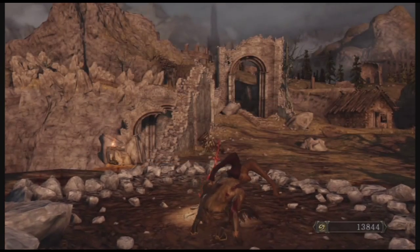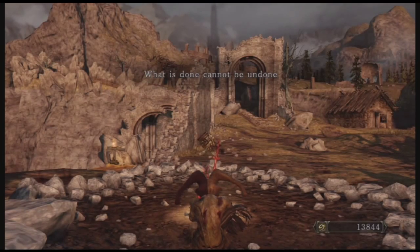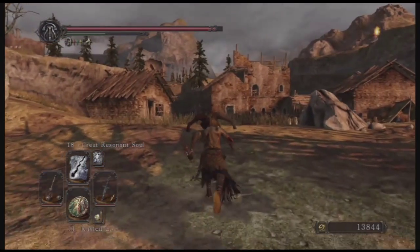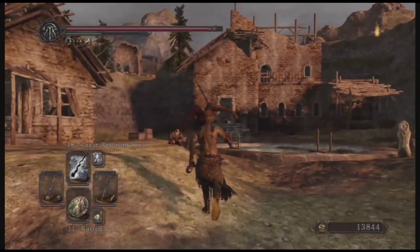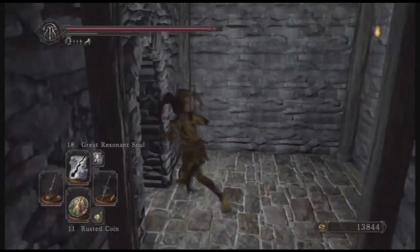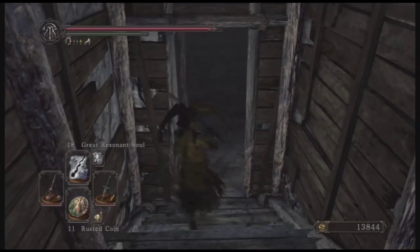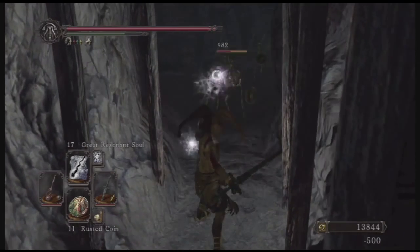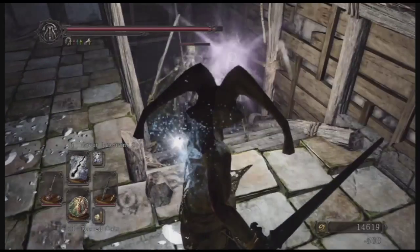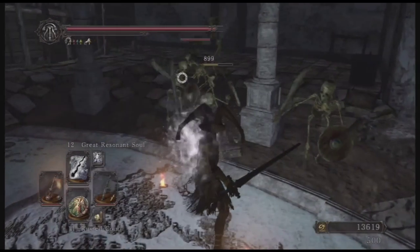Now we're back in the Gutter. You might be wondering what we're back here for — well, if you use a Bonfire Aesthetic for each level, the skeletons in the mansion increase by one, and each skeleton drops a human effigy. Keep in mind this can get pretty dangerous even at a high level, so you want to be really careful. As you'll see in this video, one of them hit me and did about half damage. I don't know what it caps at — it would be really funny if it was 99 skeletons at 99 bonfire intensity — but I'm sure it caps eventually.